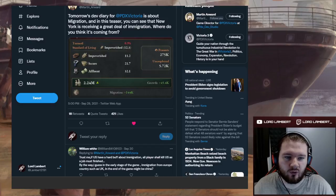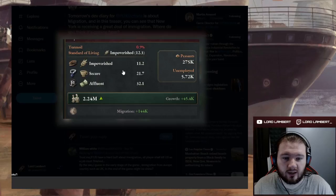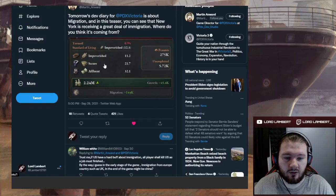The terra rossa modifier gives 15% agriculture throughput, making this area very wealthy in grain, which is historically accurate. We also have a new Twitter teaser from Martin talking about migration. You can see New York is receiving a great deal of immigration. There are new icons for impoverished and secure standards of living — much cleaner and easier to read. The naming has also changed from 'impoverished, middling, secure' to 'impoverished, secure, and affluent' — a good change.